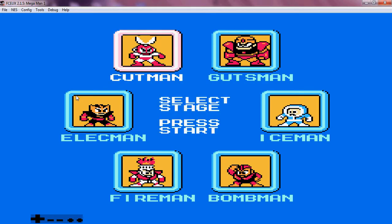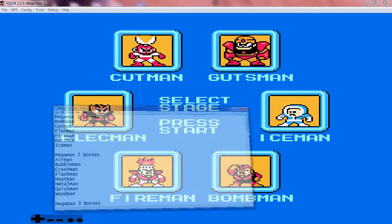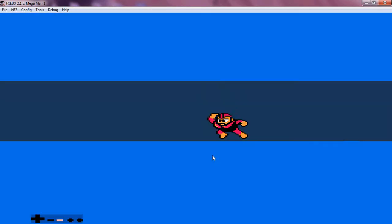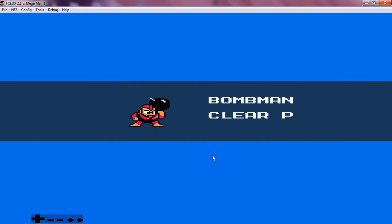I'm going to try and do these in alphabetical order. Each Mega Man game we do, I'm going to do every Robot Master — or in this case, every Maverick — in alphabetical order. So first up would be Bomb Man. Clear points: 50,000.